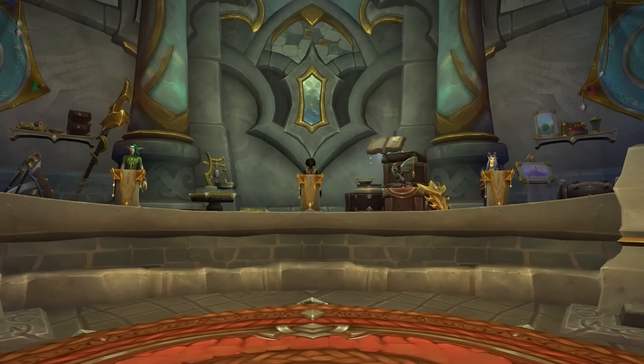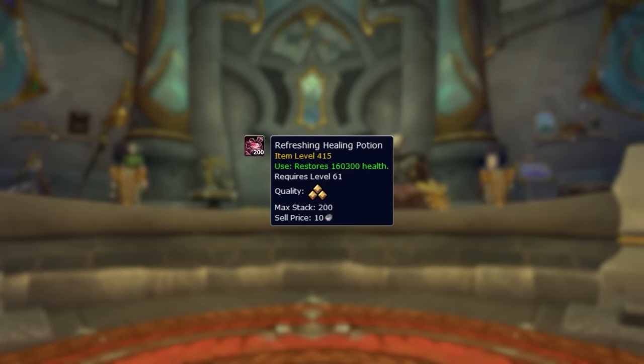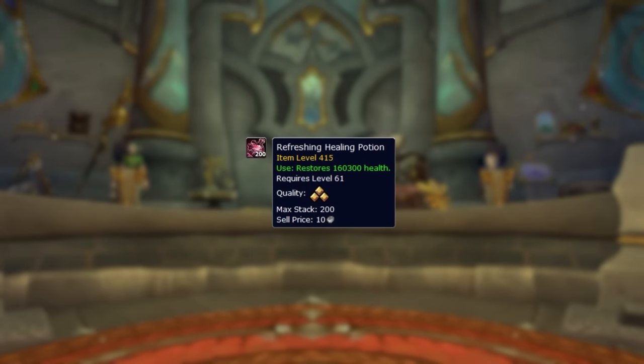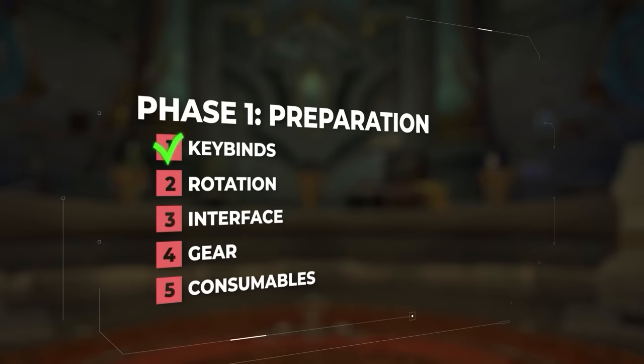Let's take another trip to the auction house, where we'll want to buy flasks and combat potions. Are we forgetting anything? Health potions. Above anything else, these are the single most important consumable in the game for Mythic Plus. The goal when pushing keys is to not die, which means there is absolutely no reason to play without healing pots. At this stage, we've set up our keybinds, practiced our rotation, set up our UI, and figured out what consumables and gear we need before ever stepping foot in a mythic dungeon. Now we're ready for phase 2.